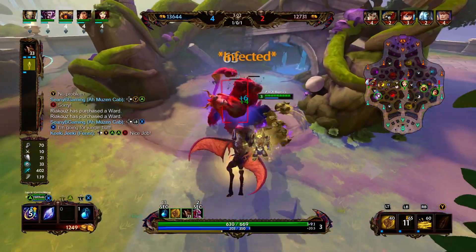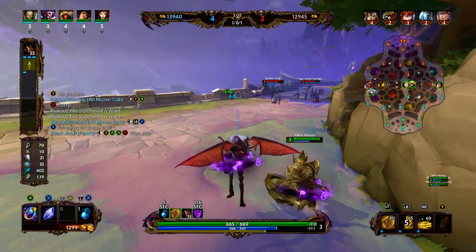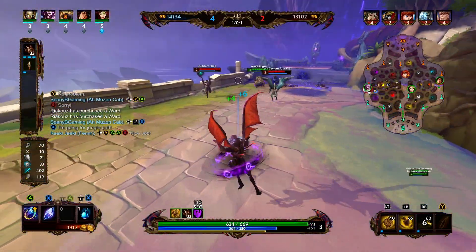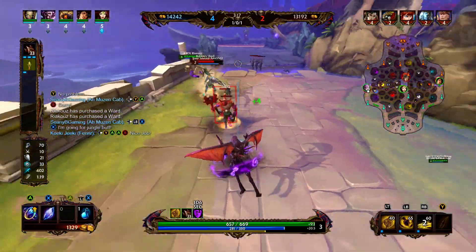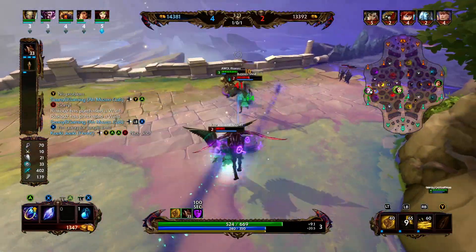In terms of the build, we're going to go into Hunter's Blessing and then Transcendence. Transcendence is going to provide a lot of mana and a lot of power once fully stacked. One of the issues with AMC is he burns mana pretty quickly. And with his second ability having 80% power scaling, if you build some power, that ability is going to really smack.